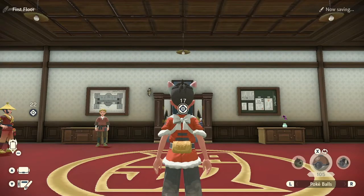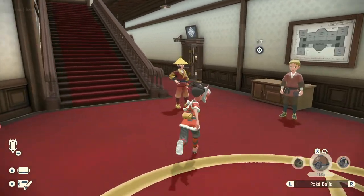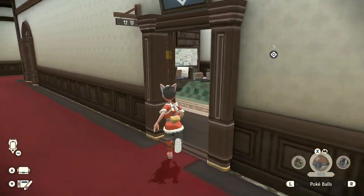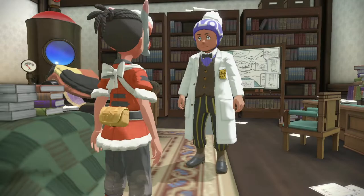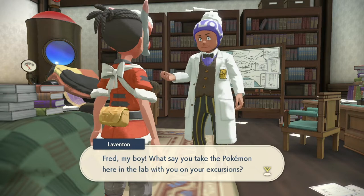What you're going to need to do is head back to Jubilife City once you start the post game — this is available to you immediately. Head into the office of the professor and speak to him, and he's going to give you the option to grab the other two Pokémon. Just say yes and they are yours.